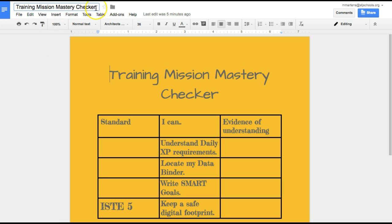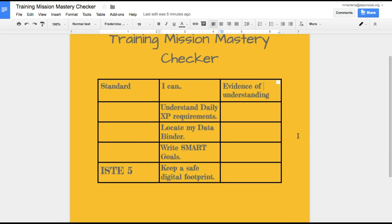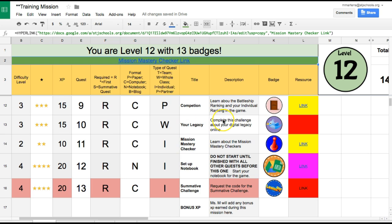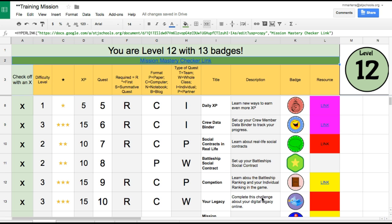Make sure you add your name to your copy, and you can work on them throughout the mission or at the end of it — however you want to do it. It will always have your standard, your icons, and then a column where you just need to add a piece of evidence. This could be something you create entirely new, or — what I suggest — is you take your missions, look through them, and decide which ones meet those icons.